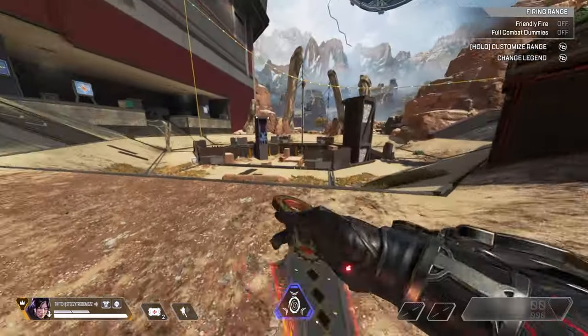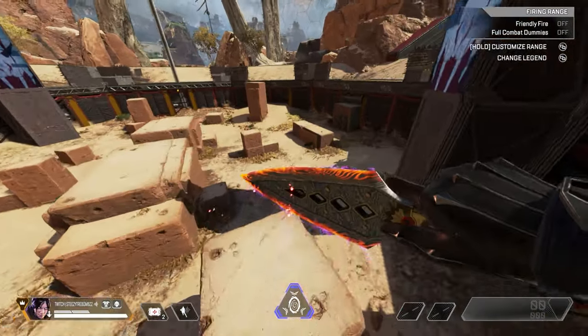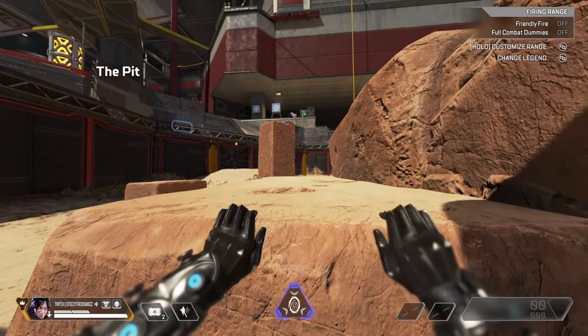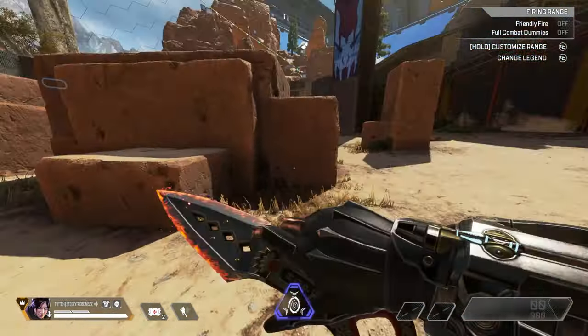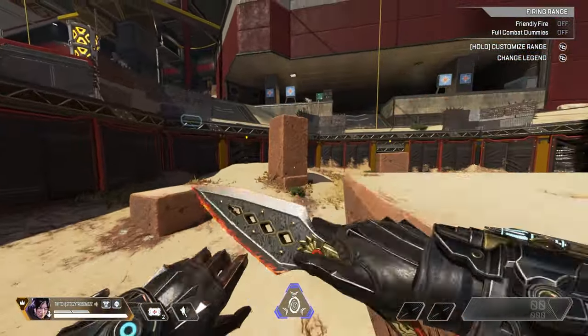To get started, go to this spot in the firing range over in the 1v1 arena. I find this to be the easiest spot to learn because you can use a full jump into a mantle and really dissect the entirety of the animation to get your timing down. While you can superglide off of anything that lets you mantle, I find it easiest to learn on something that you full jump into so that you don't have to focus as much on the timing of the initial jump.